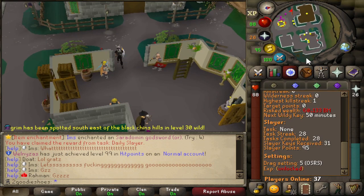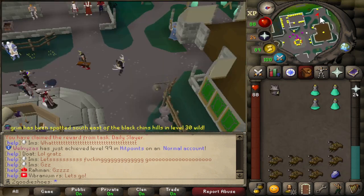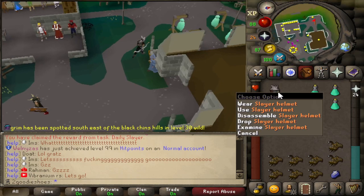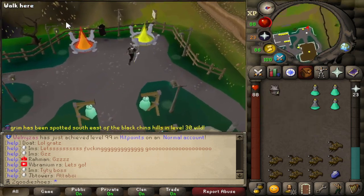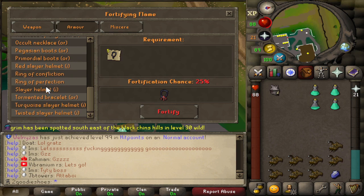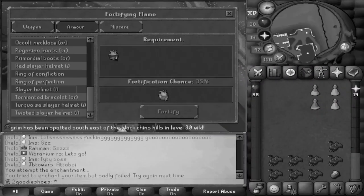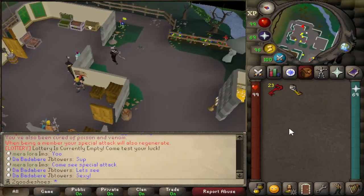Alright, slayer helm number three, let's go! This is gonna be the good one, or we're gonna need to try again — that's gonna be 750 slayer points, which I already could spend on some unlocks, but maybe we can get it. We can't.